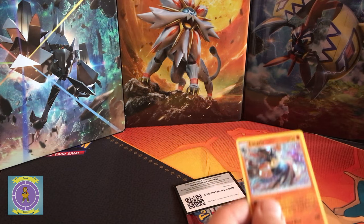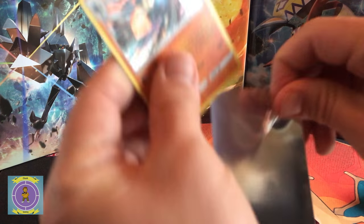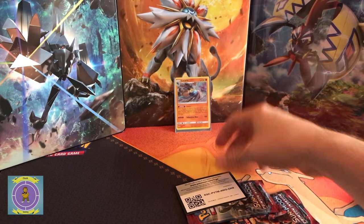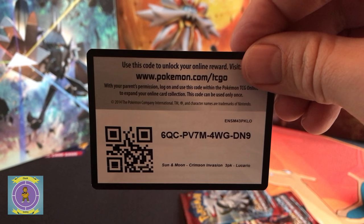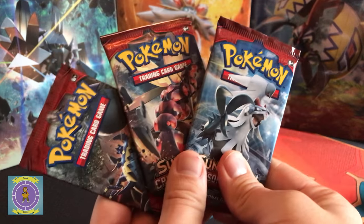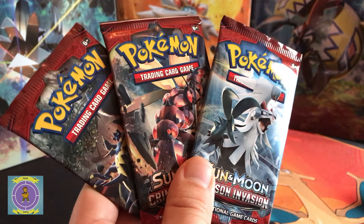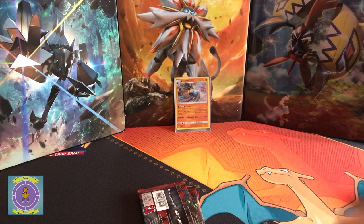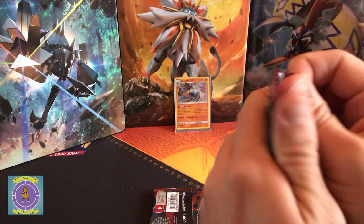Got a good shine there guys, so you should see that quite well. Sweet. Let's get the plastic out of the way, get this one a sleeve as well — keep them all nice. There's an online code card for you, brilliant. Let's quickly check out the three pack artworks we've got on this one.